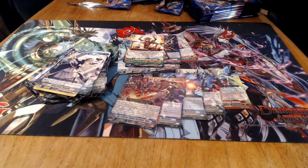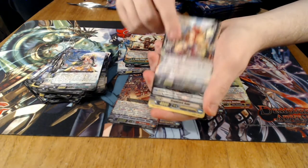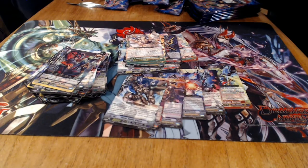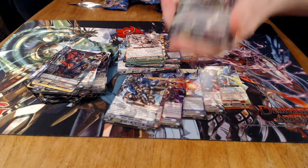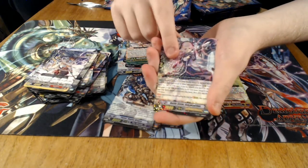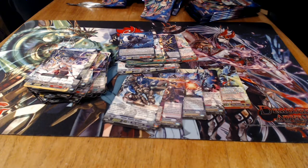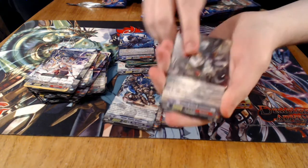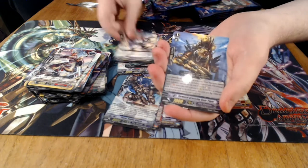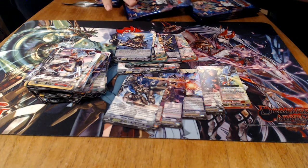Sigma again — just remember you can still run this in a Tekken Vanquisher. The Gear Tiger card again — this card is such a 4-off. It helps so much consistency.